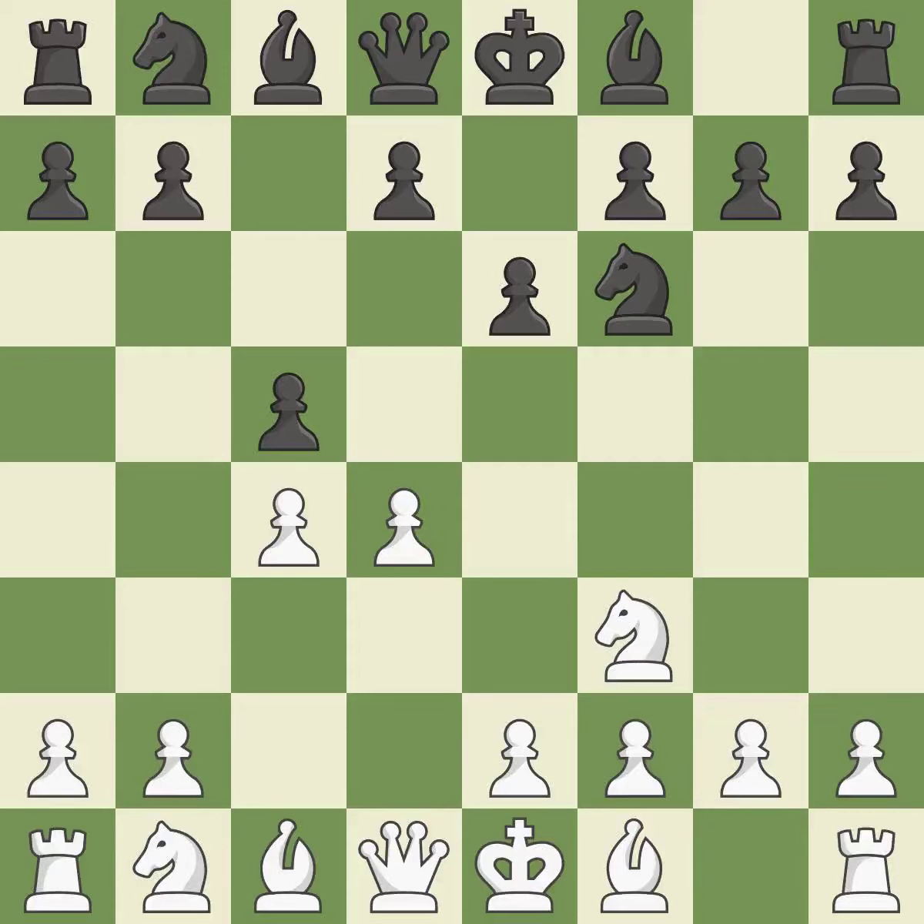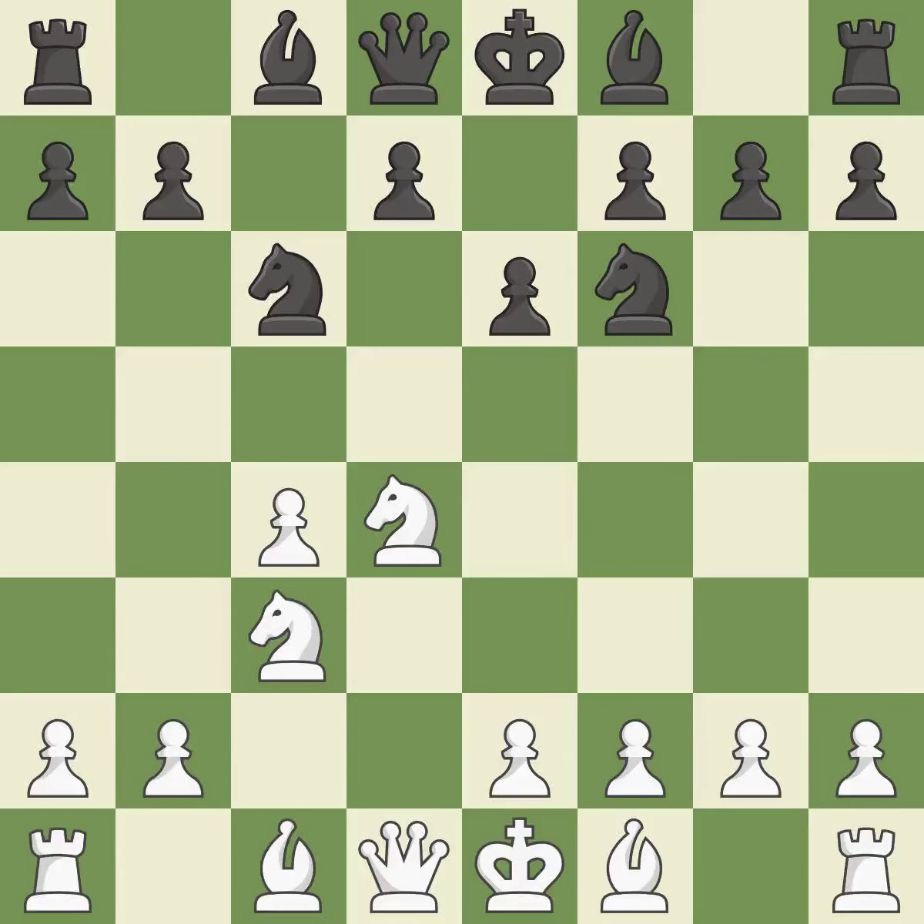C5 attacks the D4 Pawn, asking White if they will allow the exchange on D4 or if they will push the D4 Pawn to D5. This develops a Knight from its starting square, activating it. This keeps the material balance in check with good moves. Recaptures — this offers an equal trade of pieces.